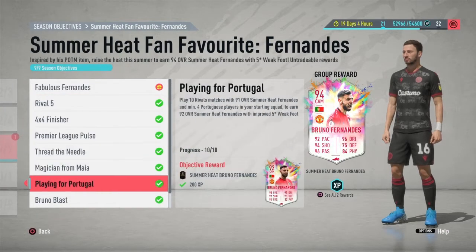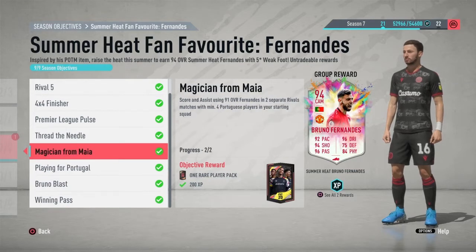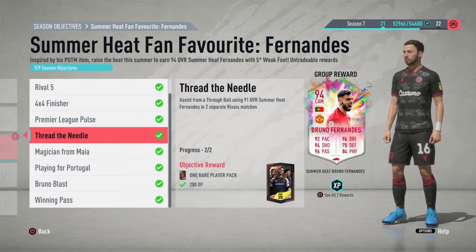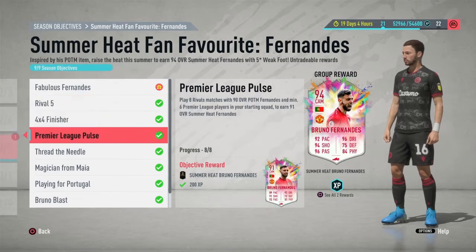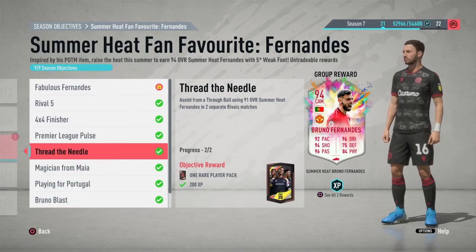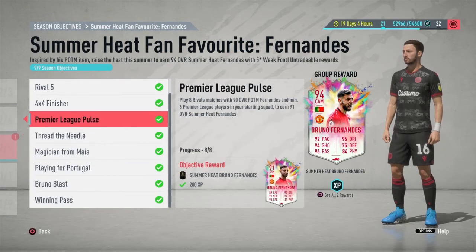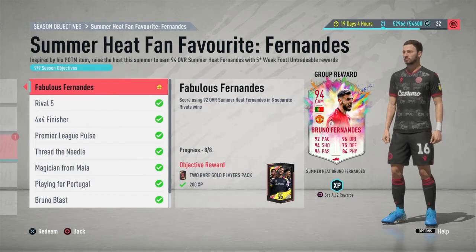Now, this did take me quite a while, but I managed to get it done. All the lower cards, the 91 and the 92, I'm keeping them rated because it's a player of the month card. So I'm going to put them into SBCs. I don't know which one yet, but we move.